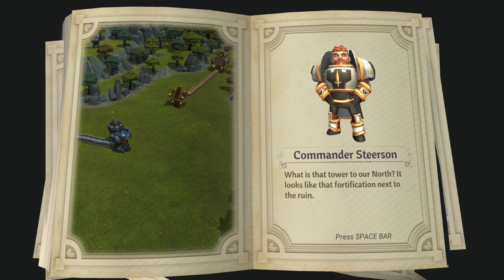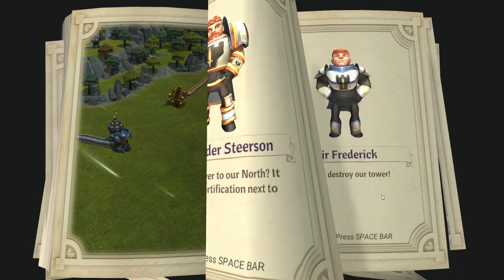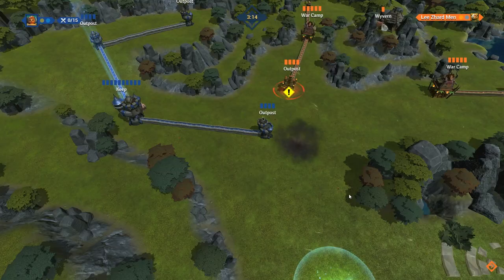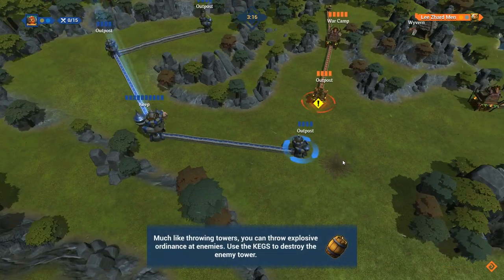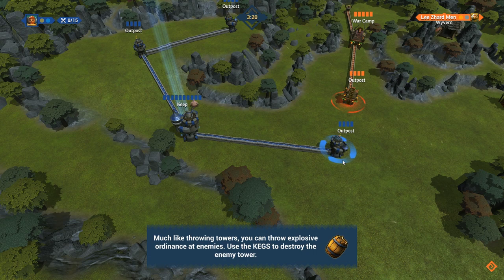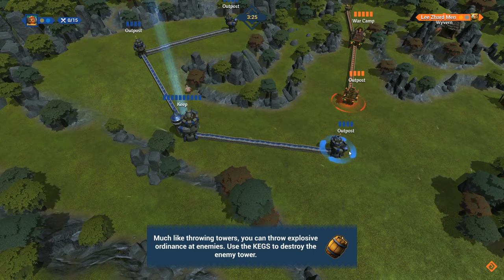Commander Steerson, what is that tower to our north? It looks like that fortification next to the ruin. I was trying to destroy our tower — no, you don't. Prepare for a fight. So much like throwing towers, you can throw explosive ordnance at enemies. Use kegs to destroy enemy towers.